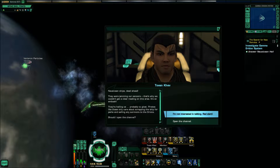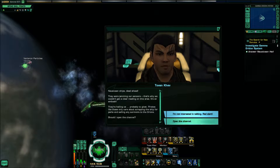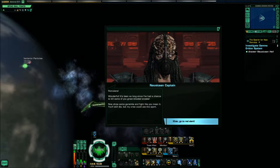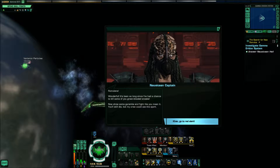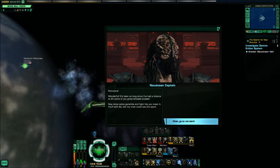I knew it was doom. Jamming our sensors — that's why we couldn't get a clear reading on this area. It's an ambush. They're hailing us, probably to gloat. Pirates like these only care about scrapping the ship for parts and selling any survivors to the Orions. Open the channel. 'Find me! Romulans! It's been so long since I've had a chance to kill some of you green-blooded sneaks. Now show some Garamba and fight like you mean it. You'll still die, but my crew could use the sport.'